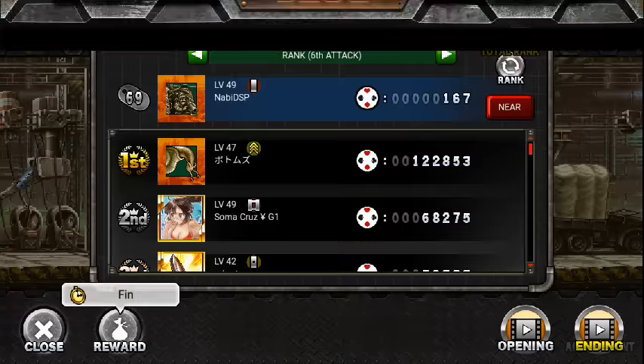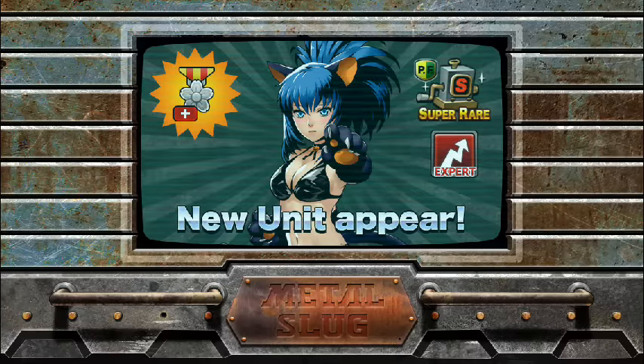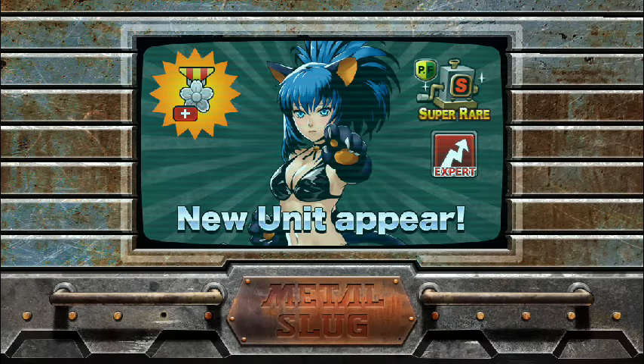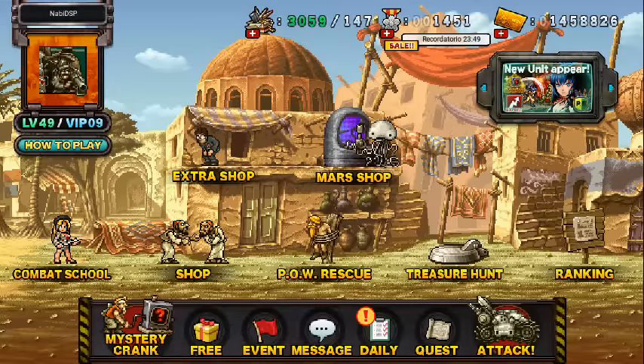He terminado este Extra Ops que honestamente no tenía que ser tan útil. Solo lo dejé en gold para ganar 5 engranajes extra por día. Entré al job una vez que tuve los materiales para mejorar el Crablox a 4 estrellas y lo dejé así.